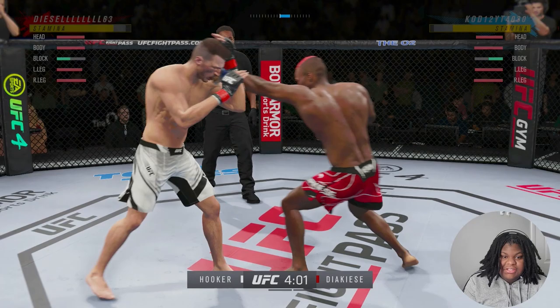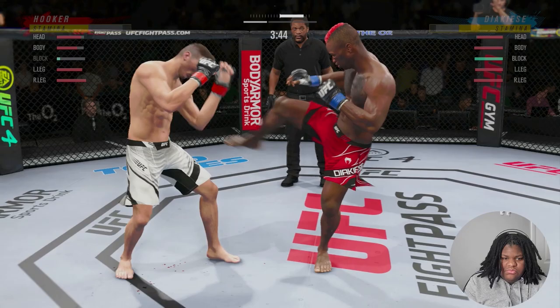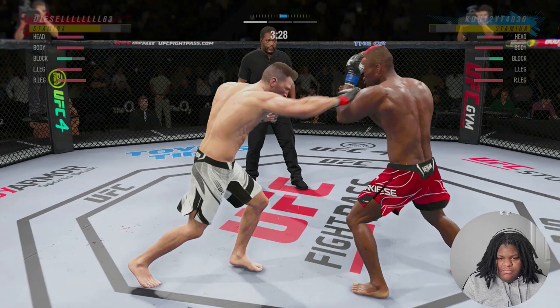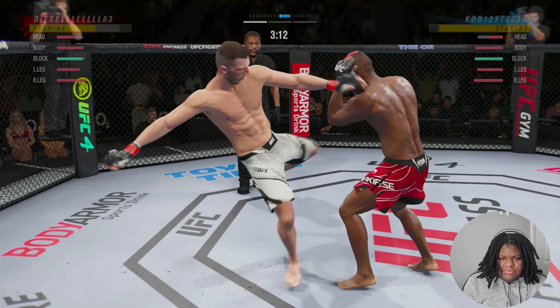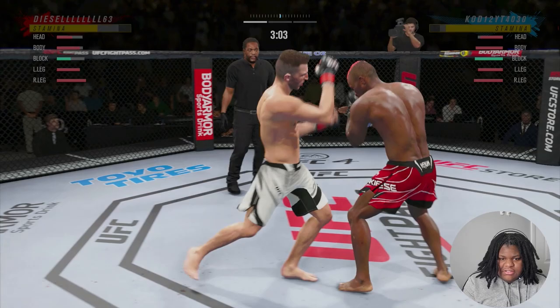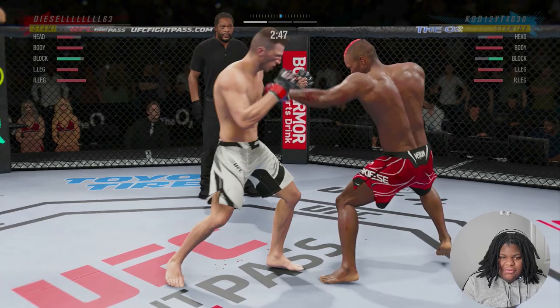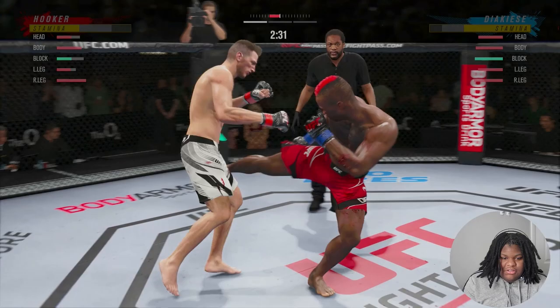He's throwing a lot of leg kicks, which is not going to be too smart later down the line because I'm definitely going to start checking most of these, and I don't think Dan Hooker has the best leg health. He's putting up a pretty big punch rate — he needs to stay calm and recover. Throwing that much with Dan Hooker, a fighter you're really supposed to pick your shots with, is going to get him put to sleep.